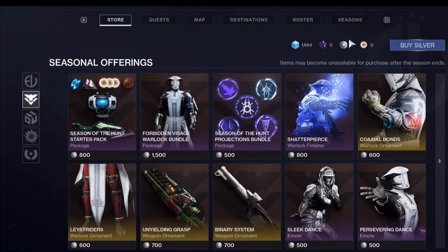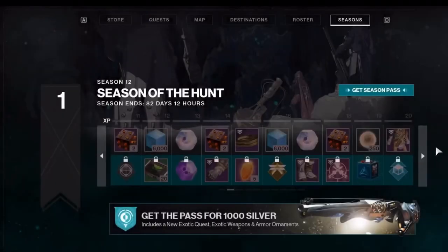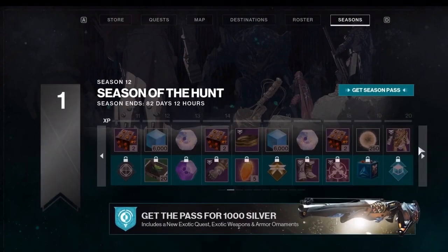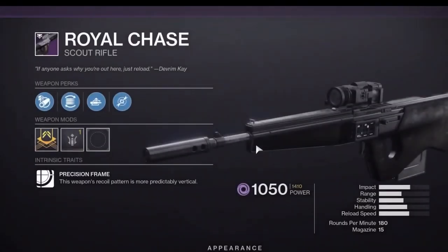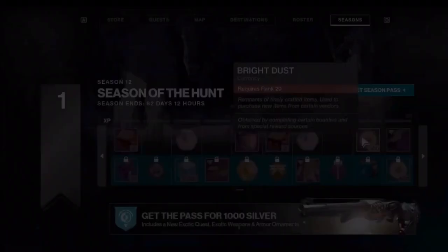Looking at the seasonal section, we have all these emotes and a Warlock ornament. There's a transmog effect, 800 bright dust, and a Nostalgic Engram I believe.